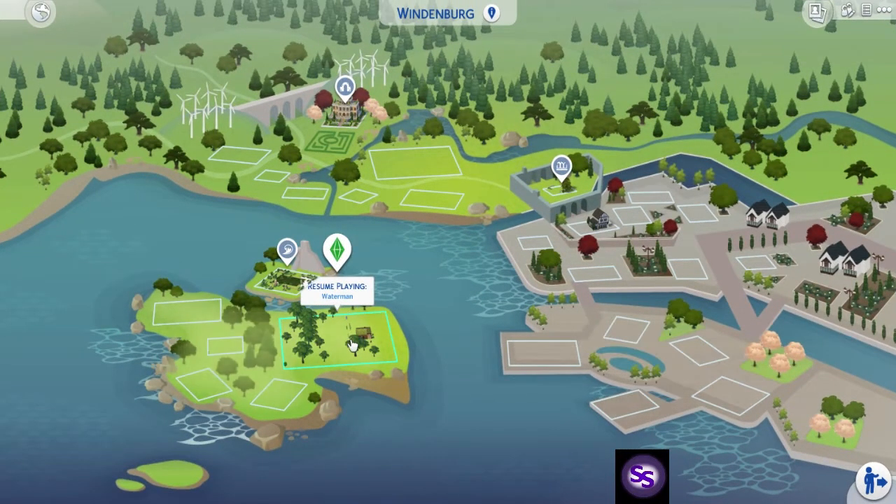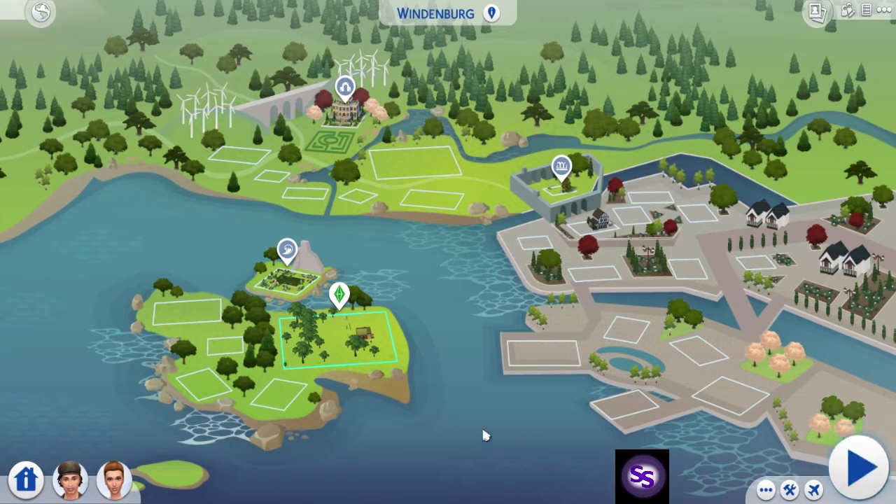We have the Waterman Residence. Now as you can see, we are in Windenburg. I took out everything with the exception of the Ancient Ruins, the Von Haat Estate, and the Bluffs. So there shouldn't be a bunch of random sims running around.